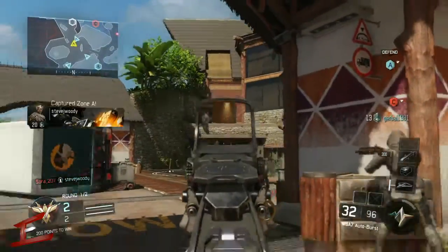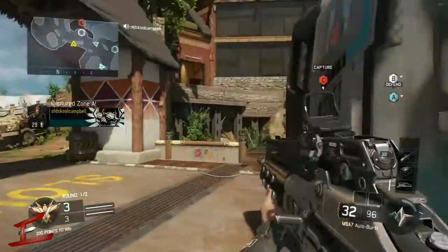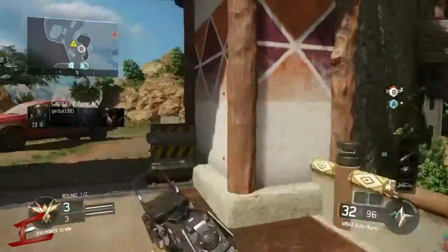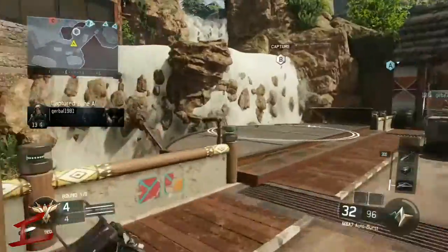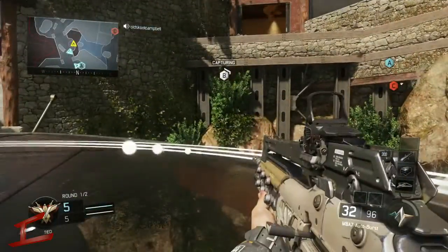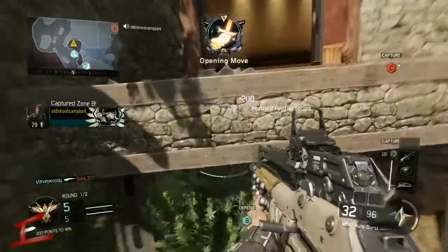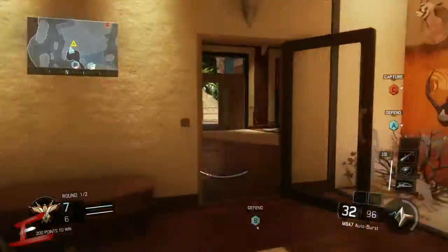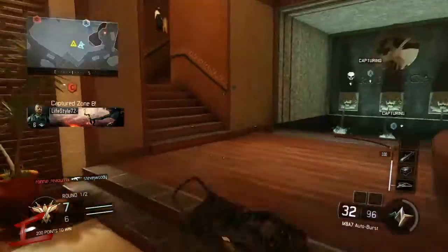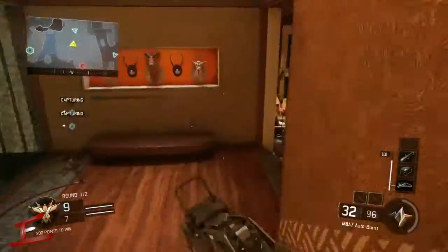By the looks of this they have captured A and they're looking to move on to B, but there are no enemies in sight. Where are they? And instead of doing his job of capturing B, I'll let him off — looks like we're going to be looking for kills. We have captured C but we haven't seen any action yet, so god knows what's going on here. We're going to see anything, or is it just going to be running around in a building?